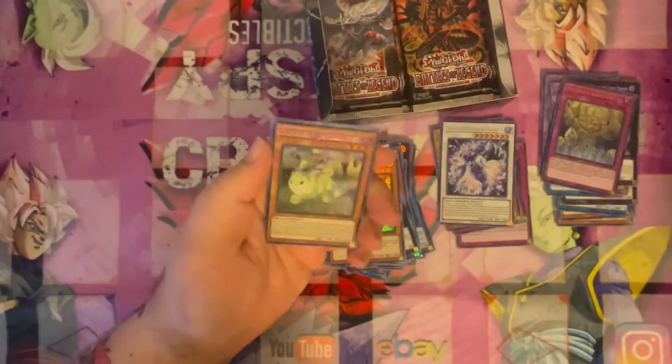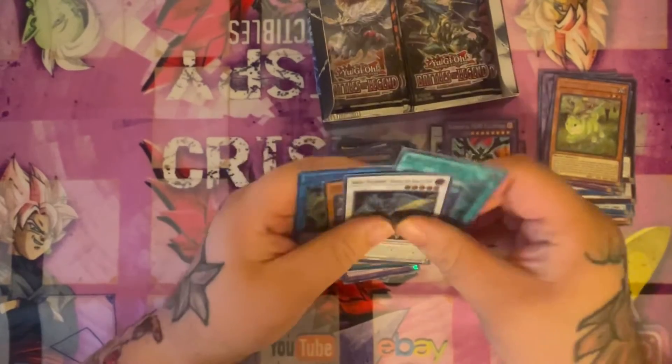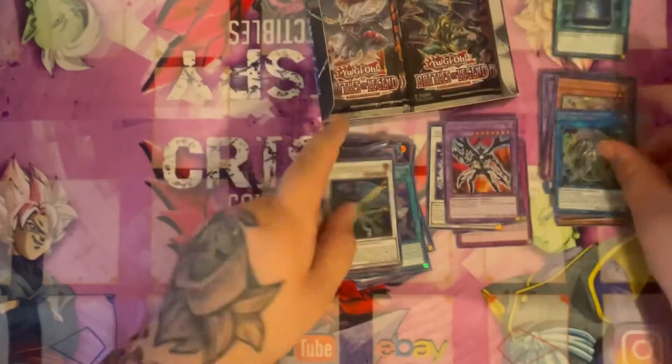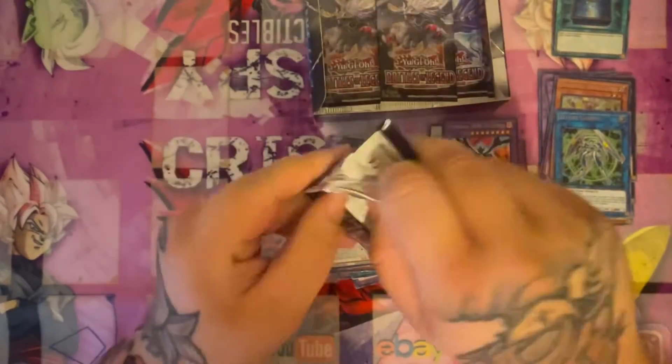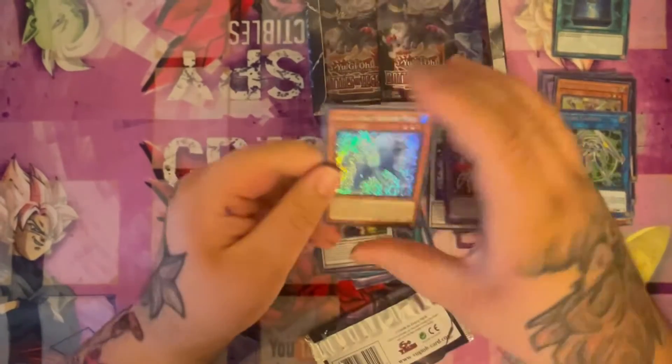Got a Glacial Beast. About halfway through the box now. Got a Danger! Jackalope. Got a HERO Esperada, Book of Moon, and another Glacial Beast.